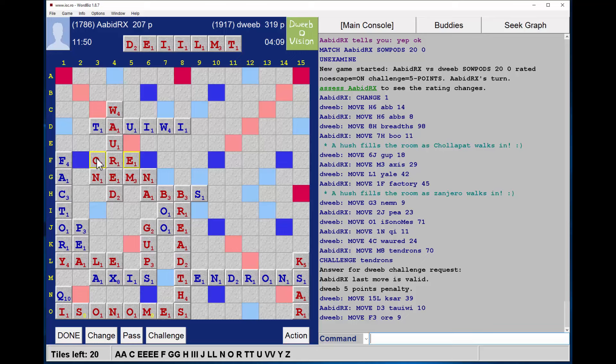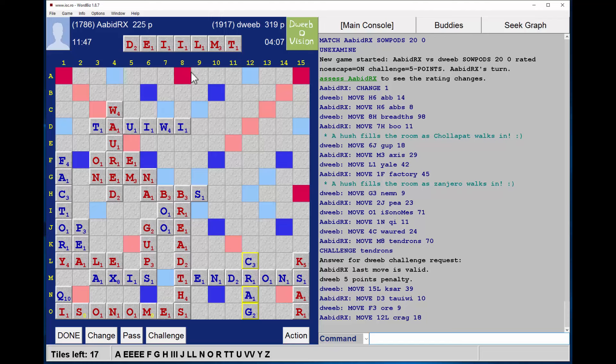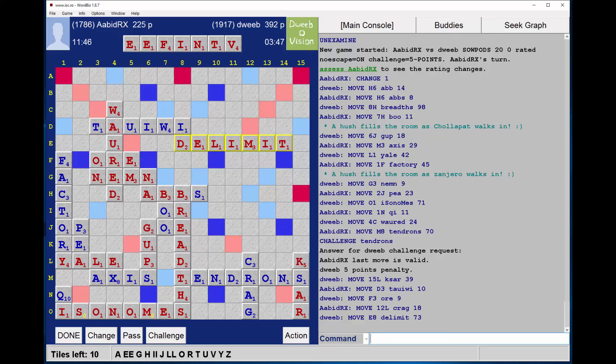Floaters are really those in TENDRONS — D, R and O. Can't see anything through any of those. 20 tiles left, only four minutes on my clock. An R can go between F and OR — still one R to come. I could just place DELIMIT and LIMITED remains available. I'm going to play DELIMIT here. No S to come, both blanks gone — that's good. DELIMIT, 73 points.